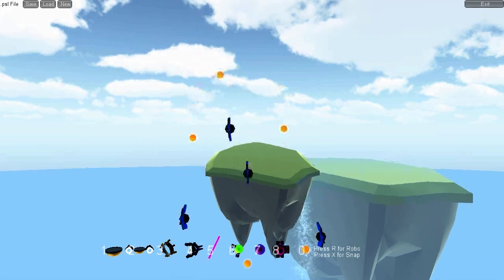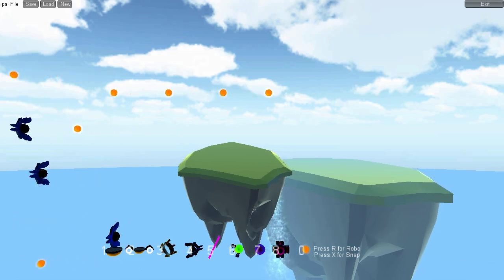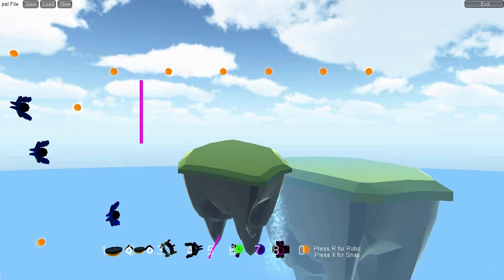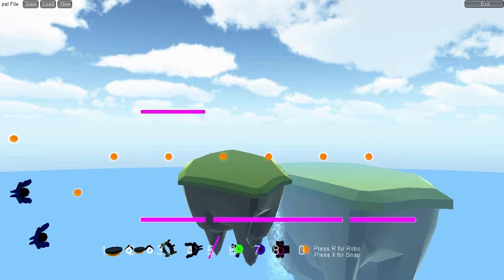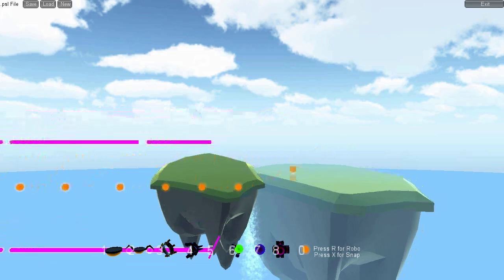Right here you can see me placing different objects around the level. I actually have the snap on, which you can do by pressing X on your keyboard, and then you can take things and place them down. The objects at the bottom are numbered so you just select what object you want and click with it to put it down in the area you're in.